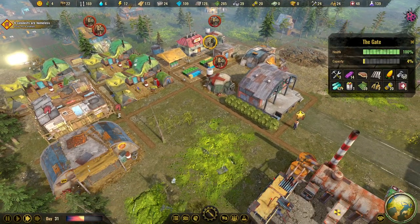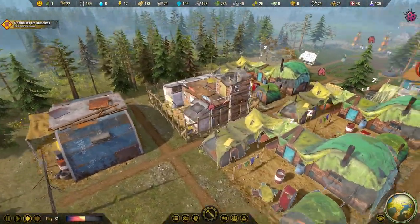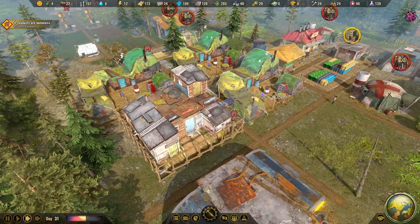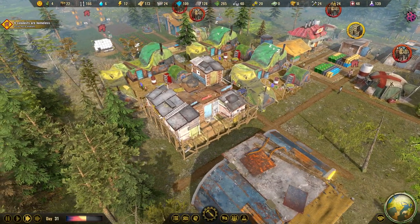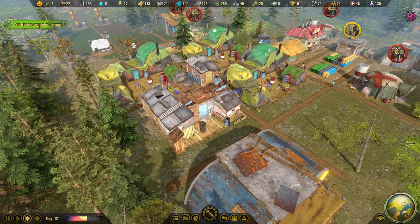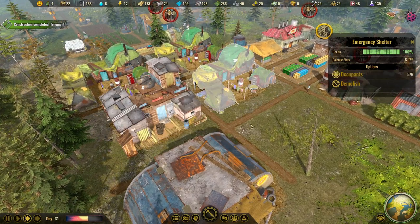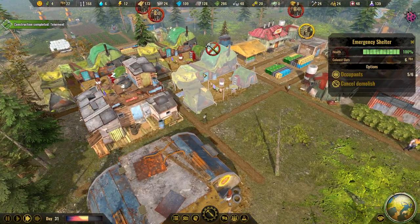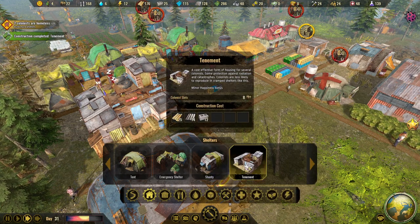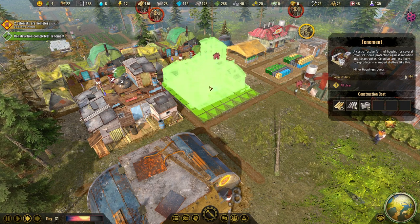We now have 42 antibiotics - very good. The tenement luxury building is coming up and it looks much better than the emergency shelter, color-wise at least. It's been completed and can house eight people instead of six. We can demolish the emergency shelter now and build another tenement - we have the resources.